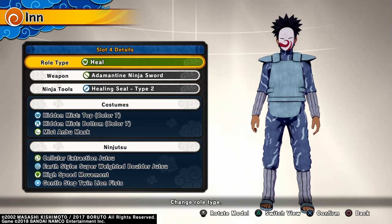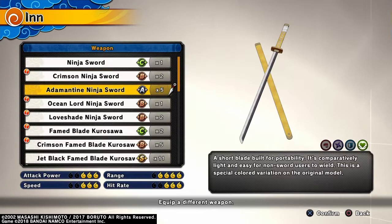We have another healer build for you guys today, and this build was suggested to me by none other than Z Kid yet again. I'm gonna be showing off another build and the gameplay, so let's get it real quick. The weapon I'm using is the Adamantin Ninja Sword.